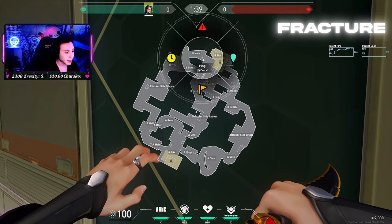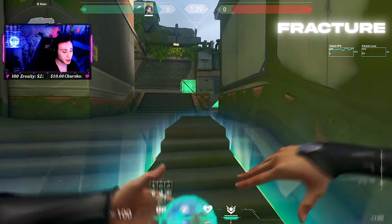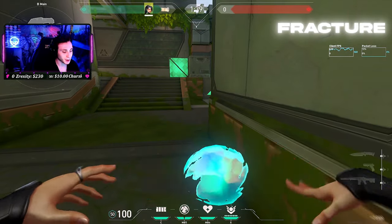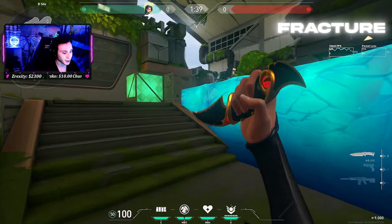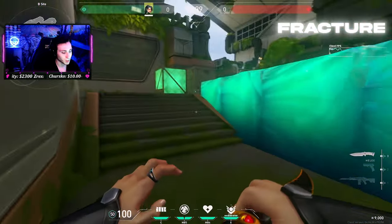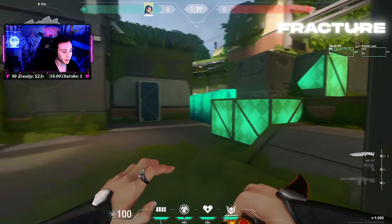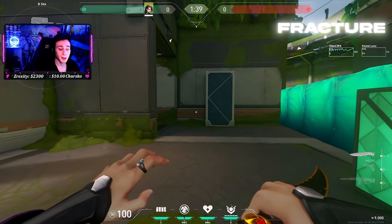Fracture is another very basic map — Sage can play either of the mains or either of the sites and still be effective. However, I did want to show some attacking walls that I found to be really good. If you wall this while going onto site, it gives you a little bit of cover to actually get onto site. They can still see your head, but it bridges the gap and gets you more space. Same over here coming from Arcade — you can wall this off and give yourself a little extra cover on site.